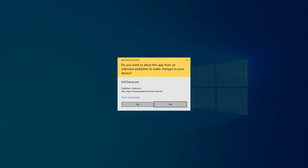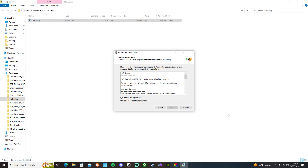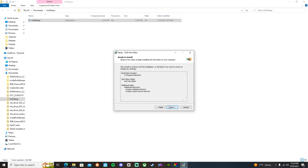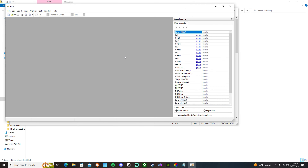A message should pop up — just click Yes and OK. Next, agree, then click Next, Next, Next again. You can choose that option if you want. Click Next, Next, and then Finish.